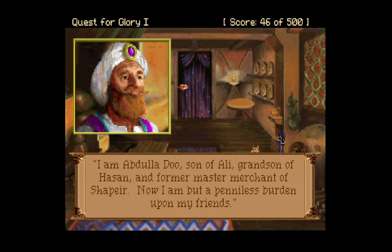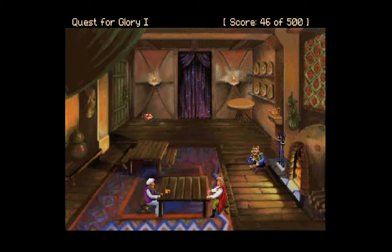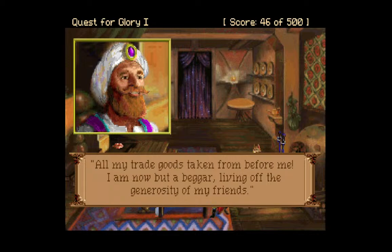'You will have a secret. Among the items they stole from me was a magic rug — I alone know the words to command it. If you help recover my treasure, I will take you, Shamim, and Shima back to our land by the way of the flying carpet. Shapir needs powerful heroes too.' I am Abdaladu, son of Ali, grandson of Hassan, and former master merchant of Shapir. Two weeks ago, I was going to be the first merchant into this valley this year, but my life was shattered by brigands. The band of brigands ambushed us — there were about twelve brigands, including a huge minotaur, a leader, and some sort of wizard.